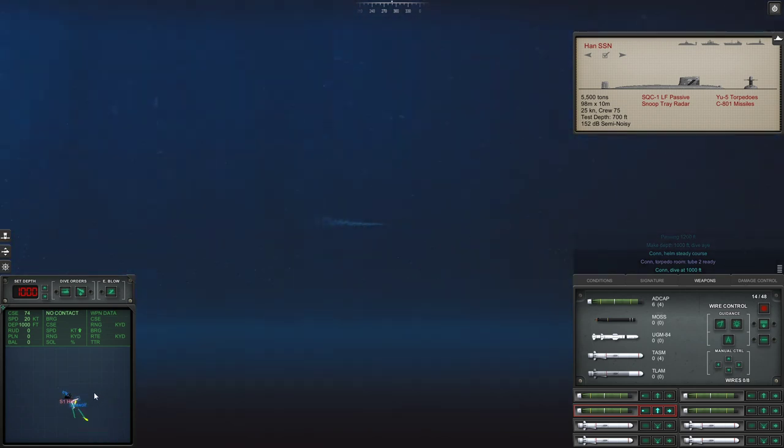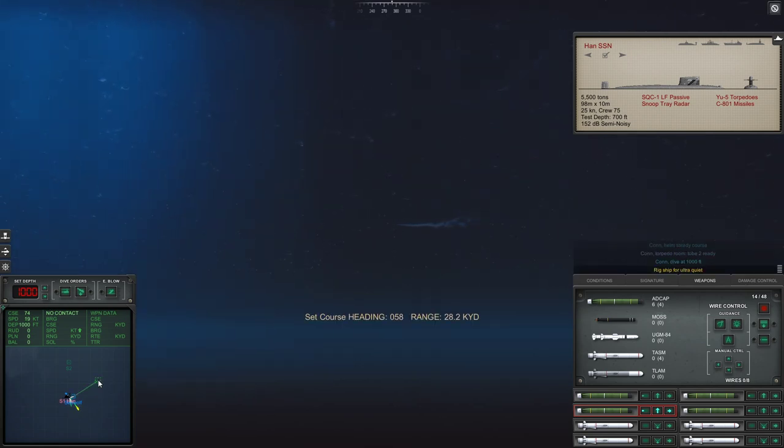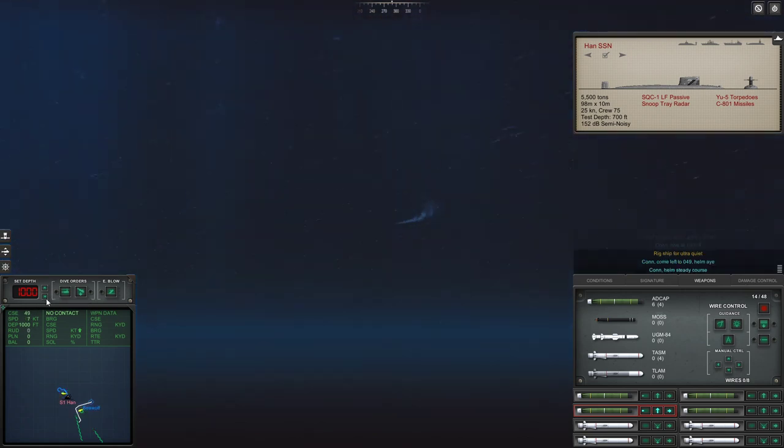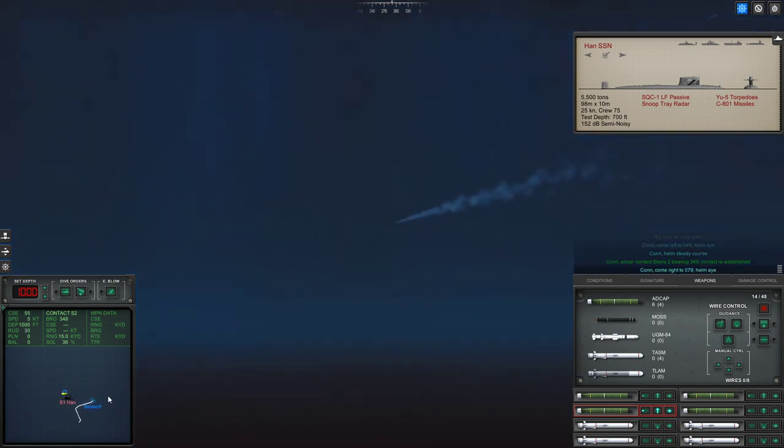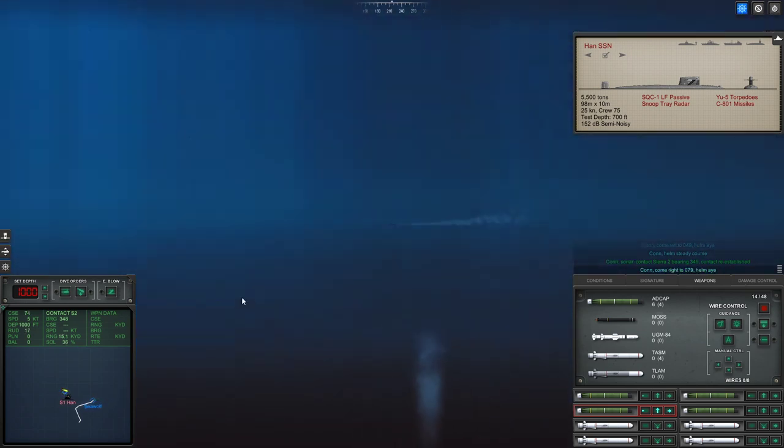Does that mean there could be something else out there? As soon as this torpedo goes away, let's come up. I think this is ours. Is this our ADCAP? It is. We really don't want that thing to run into us. Is it going down towards the wreckage? Oh, it is. Con helm, steady course. Oh, it's going to acquire the wreckage - add insult to injury.